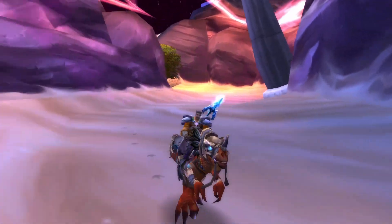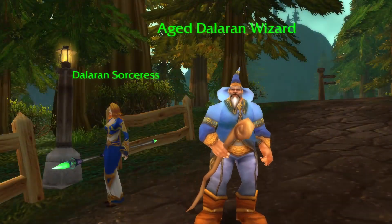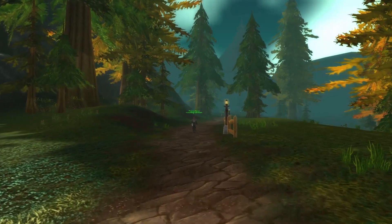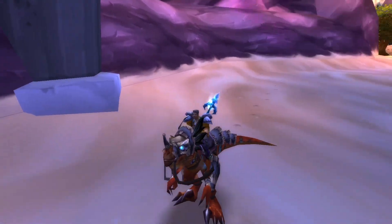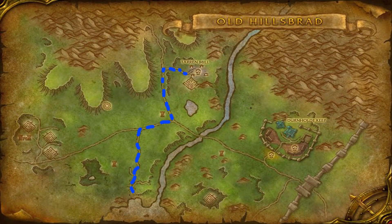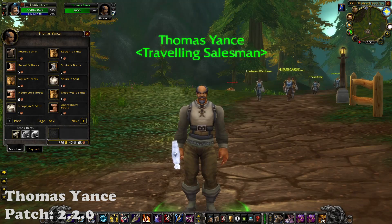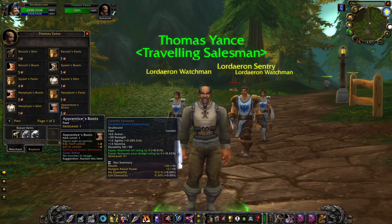On the third and fourth spots on our list we have two merchants in the same location: the Aged Dalaran Wizard and Thomas Yance the Traveling Merchant. Both are located in the Old Hillsbrad Foothills dungeon in the Caverns of Time. With the disguise you get by entering the dungeon you can explore the zone and find some pretty interesting events. Thomas Yance, for example, is patrolling between Tarren Mill and Southshore selling goods to anyone interested. He sells mostly clothing like shirts and boots, but also sells the pattern for the riding crop.